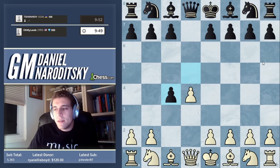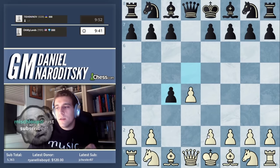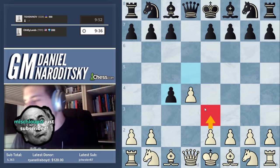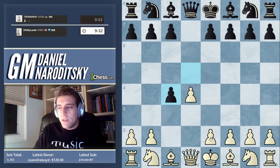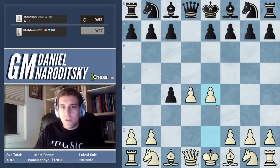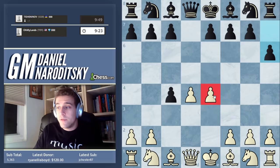In the Queen's Gambit Accepted there are two fundamentally different ways of playing. There is a more solid approach connected to e3, or there is a very aggressive continuation which I advocate to most people watching, which is e4. There's a misconception that e4 is the only move — it is not even the main move.